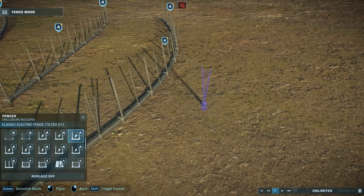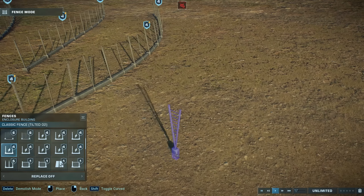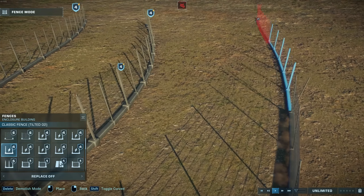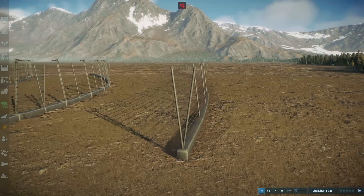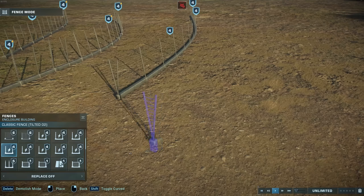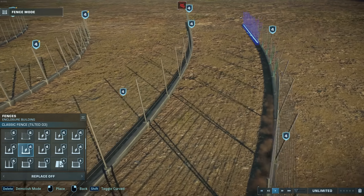Now I actually quite liked how this fence looked and I wanted a non-electric variety, so that's what this is. It's similar, but without the electric pylons — see, it's just the middle pylons. And as you can see on the map, it's non-electric. It's also leaning, but it's just a regular fence. And then the next one is just a double-sided version of that, so it's leaning in both directions.